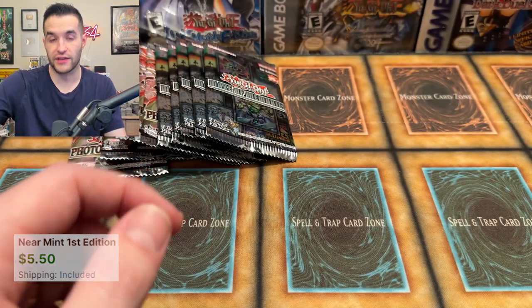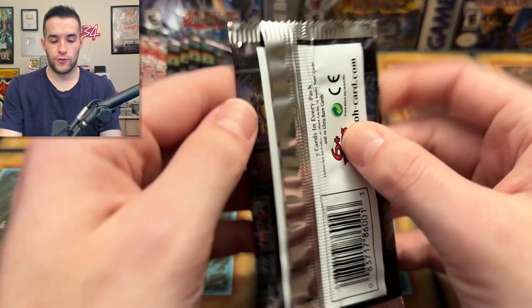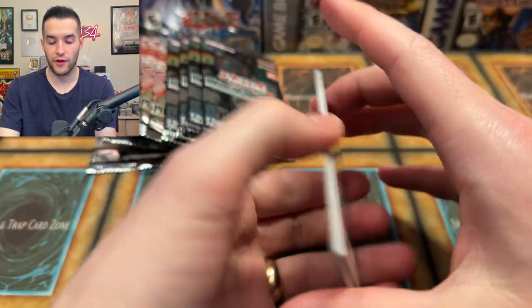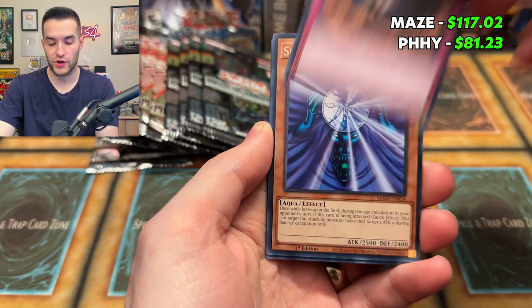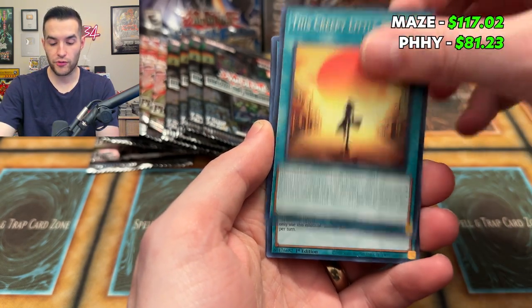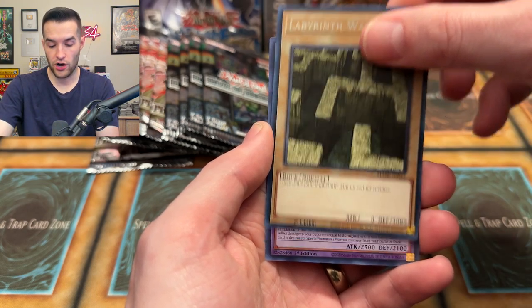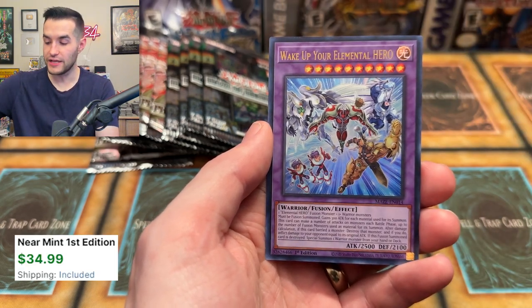It's a nice starlight rare as well. 10 packs left - a lot of potential in this battle. I don't know what the score is but you guys will see it on screen right now - it's probably pretty close actually. Double Attack - oh we got something else! Labyrinth Wall, gotta wake up your Elemental Hero.